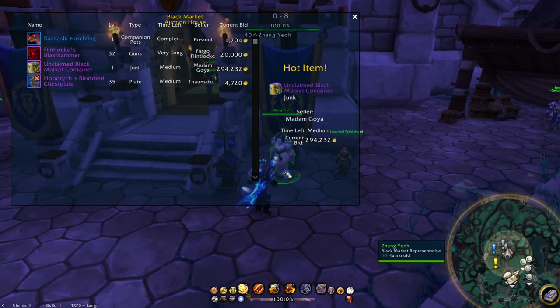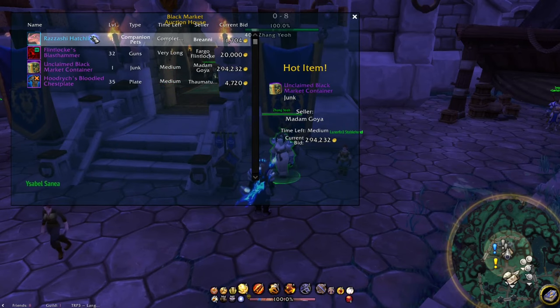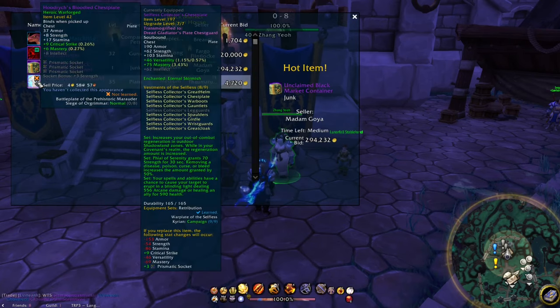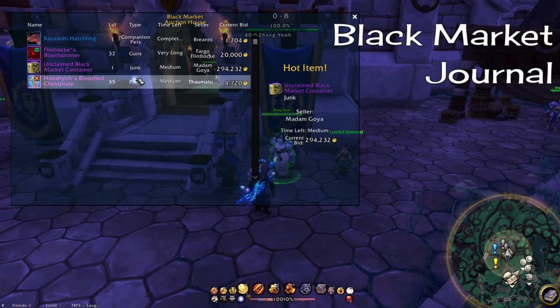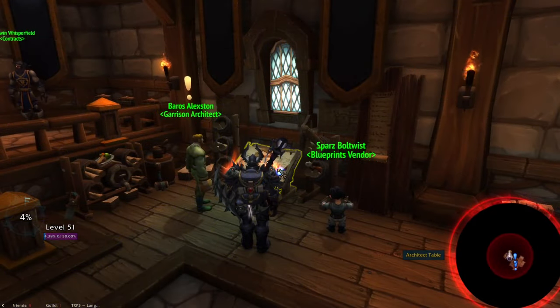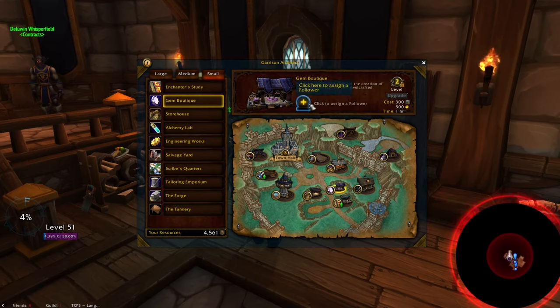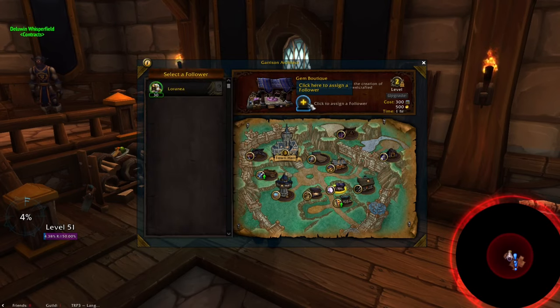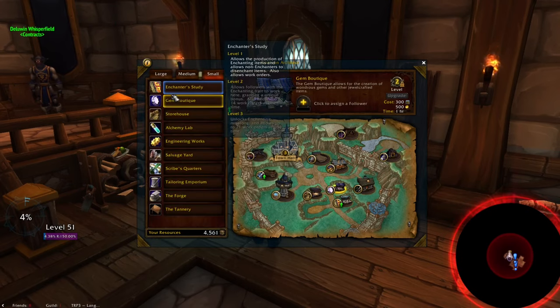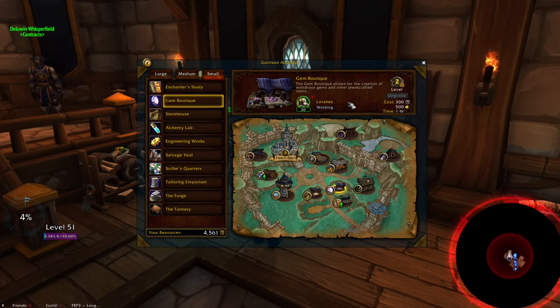If you're wondering why you want your shipyard leveled up, it can be for multiple reasons: there are heirloom rings, pets, and a mount tied to it, and you can unlock a personal black market auction house. Keep an eye out for the black market journal as a treasure mission — it's nice to have. Now it's just a matter of getting the rest of your buildings leveled and decked out. Once you get your smaller buildings to rank 2, most of them have the option to add a follower to increase output. If you haven't quested through Draenor, you likely won't have anyone, as most followers are tied to specific quests — so look up who the follower is for your specific building to find what quests they're tied to.